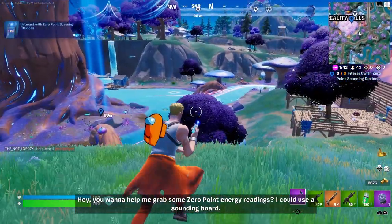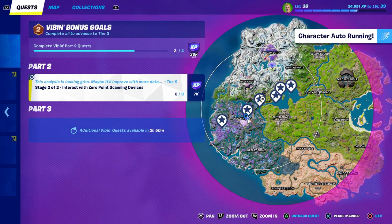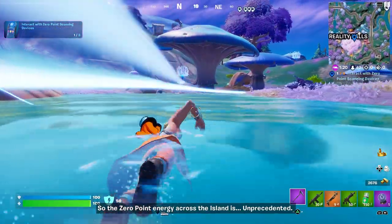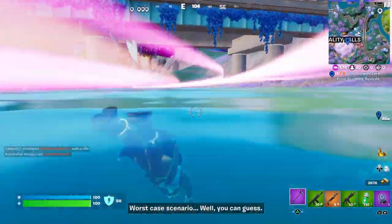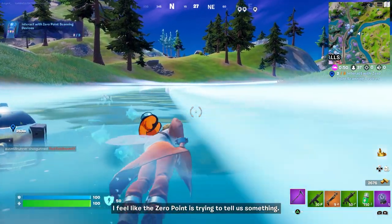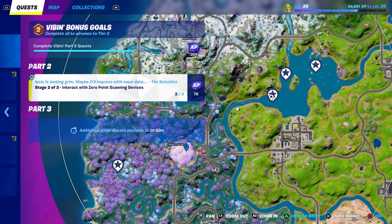Hey, you want to help me grab some zero-point energy readings? I could use a sounding board. We have to interact with zero-point scanning devices, and I already see one in the river right here — they go all the way towards Loot Lake. Let's just go and swim to interact with them. We need to get a total of three of these zero-point scanning devices. I feel like the zero-point is trying to tell us something, and if I don't figure it out in time, who will? The third one is a little bit more inside the lake.